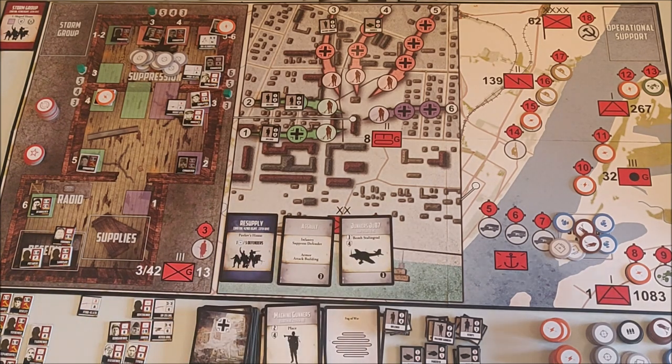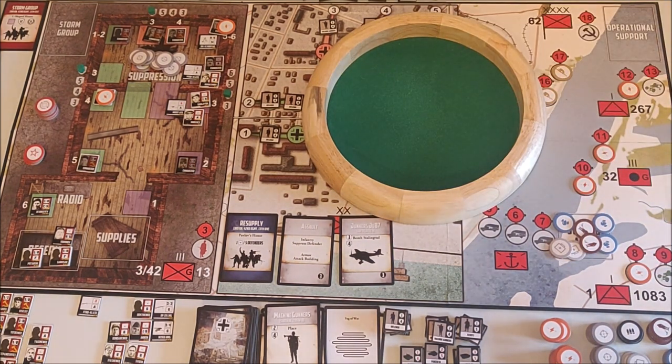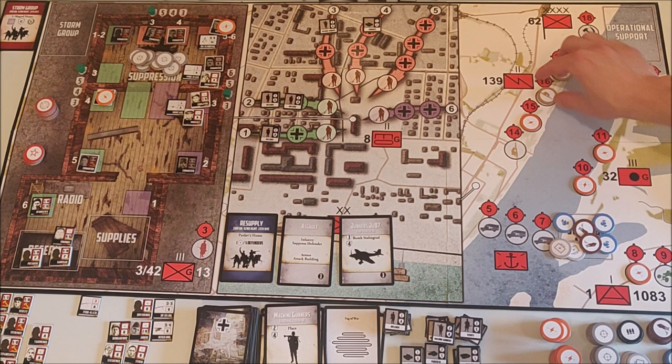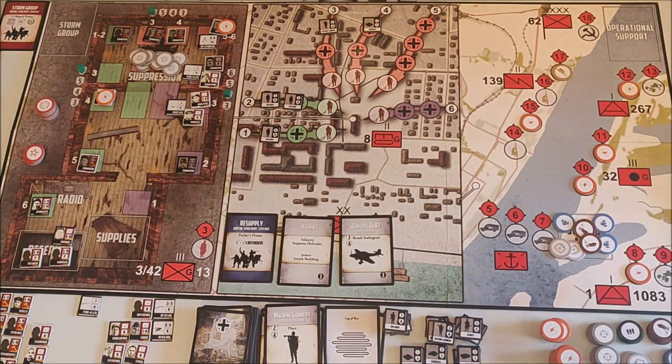Stukas of course — we use our anti-air token to roll two dice. There are three Stukas and maybe we can get one or two. We get two of them — one Stuka left, which bombs number 15. Number 15 already has a disruption token, so one of my tokens goes away. Good thing I put that there so I don't have to take a fog of war card.